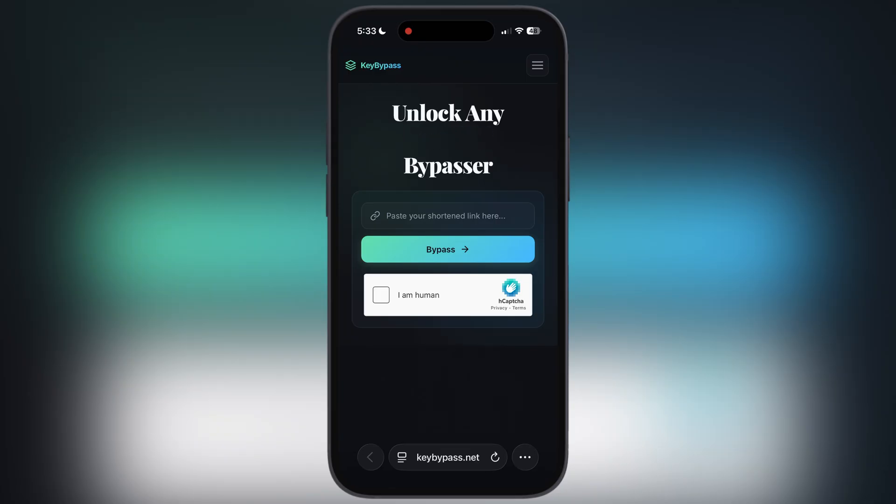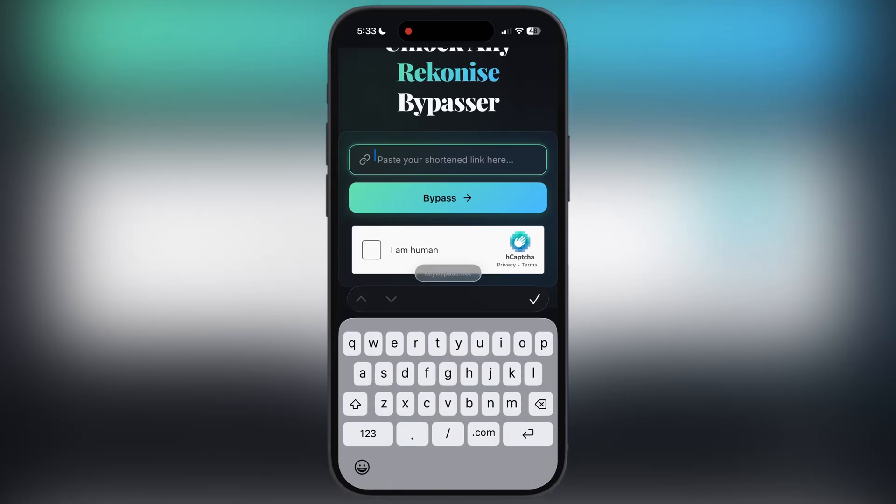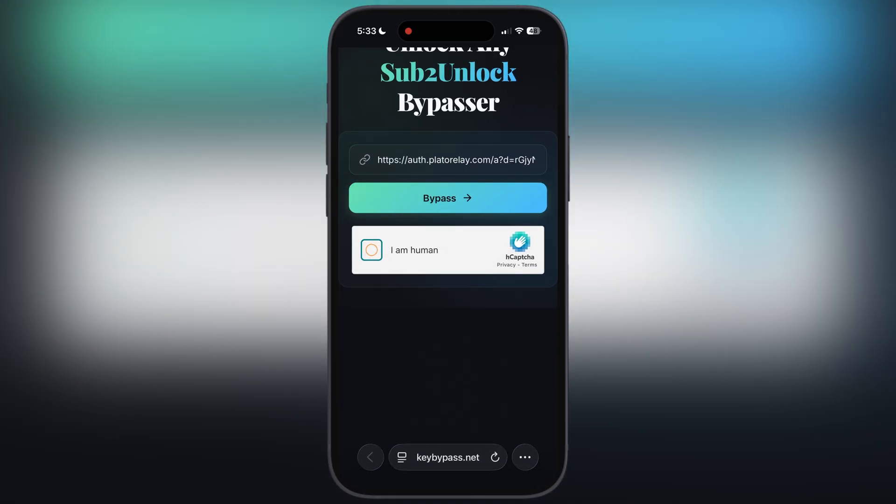You can bypass rekonise, workink, boostink, and loot lab. To bypass the key, simply paste the copied link here, then check the I am human box, and hit the bypass button.